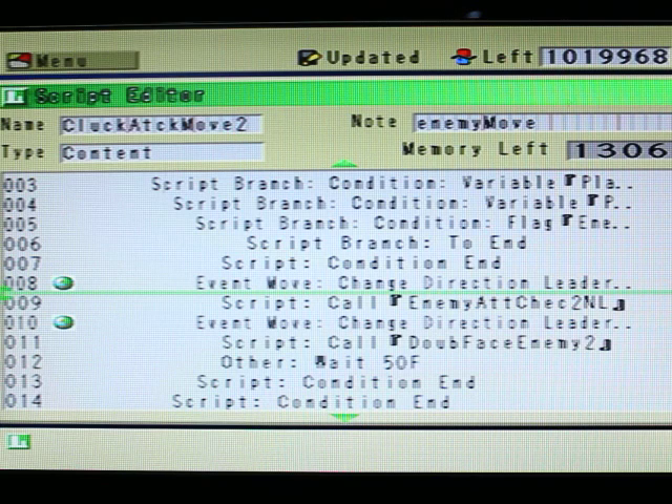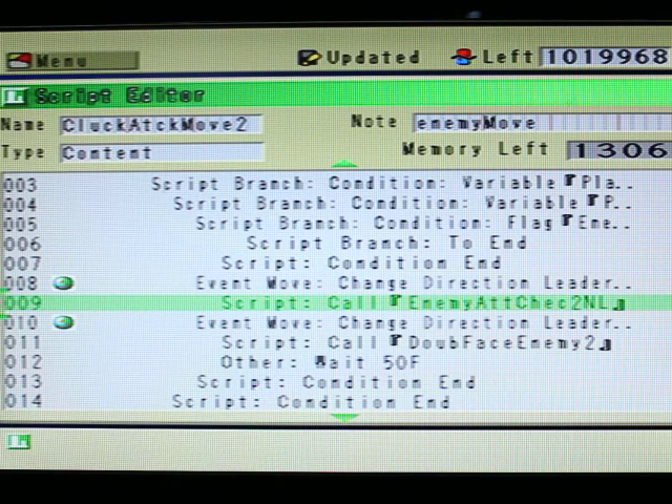Let's say the player is standing right next to the enemy — what it's going to do is face the player right here. And then it's going to do the attack check — check the counter — and also depending on the type of attack it's going to do. It could be an area attack or only attack the direction it's facing. So if the player is within that area, it basically sends those coordinates to another check which basically double checks it.